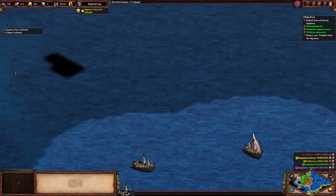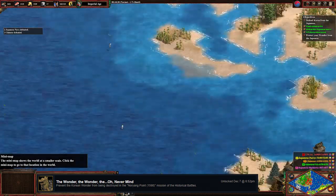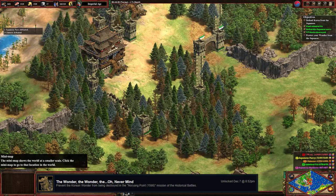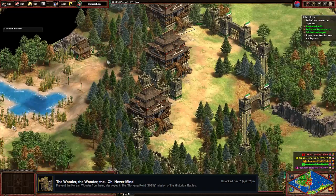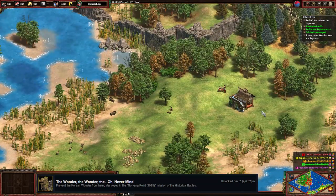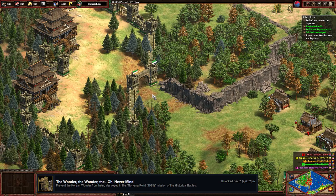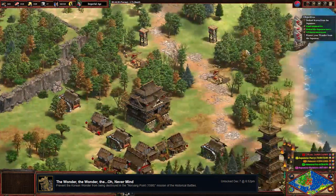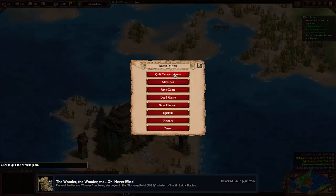There we are — GG, nice little naval scenario. One of the chronologically latest in the game. Oh, these actually become my castles — I didn't even notice that. Definitely easier now that you can just cut with onagers instead of waiting for siege onager. But anyway, let's go check out the ending.